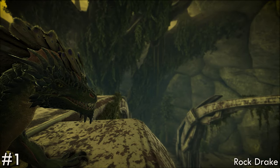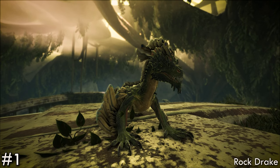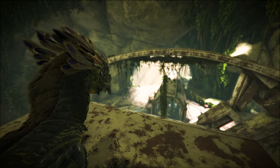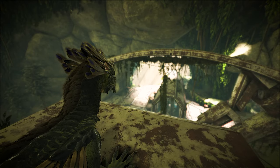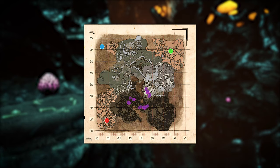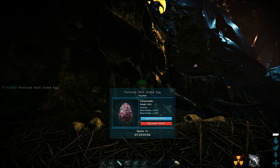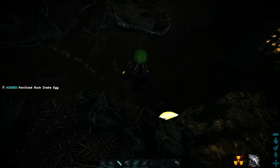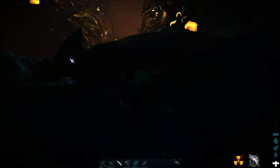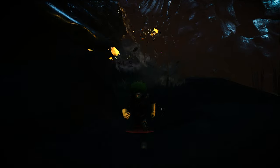And here it is — in at number one, the Rock Drake. The undisputed companion for travelling Aberration, the Gliding Draconis is the payoff you deserve once you've put the work in to get one. Needing you to travel to the Drake nest at the very bottom of the radiation zone and steal an egg from their nest, initiating every single one in the area to give chase — your first run can be a very dangerous trip and an exhilarating adventure if done on foot.